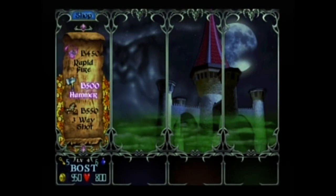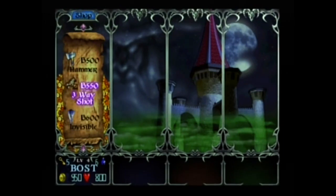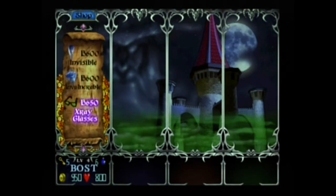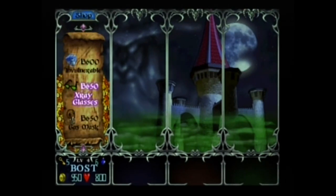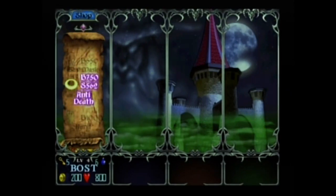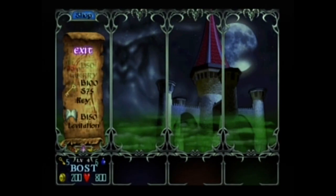Three-way shot lets you shoot three at a time. Triple shot, invisible so bad guys can't find you, vulnerable so they can't hurt you, x-ray glasses to look through chests because sometimes chests have bombs in them. Gas mask. Anti-death — I'm actually going to buy that because I'm going to use it against death anyway. There are a few more items I don't have enough money for yet.